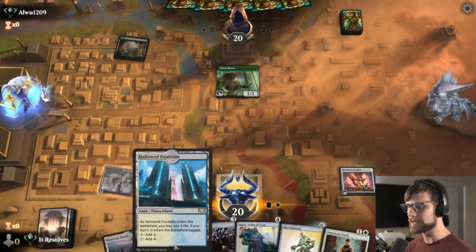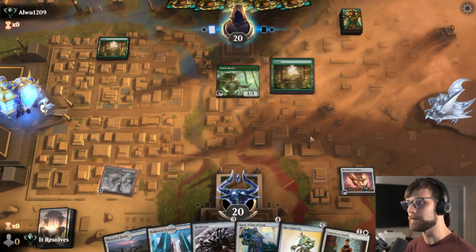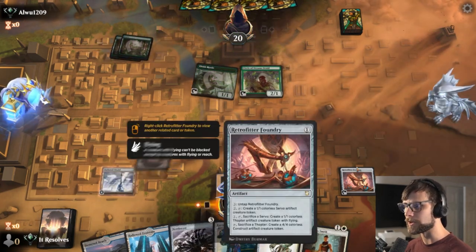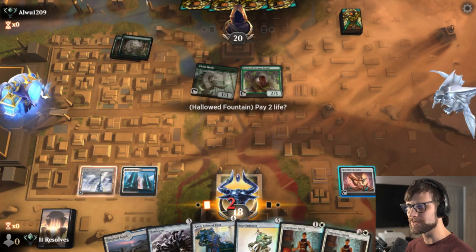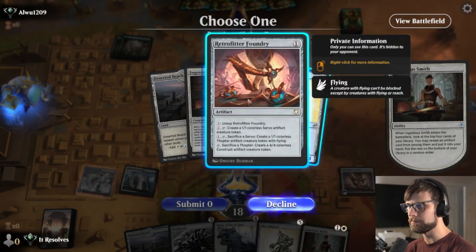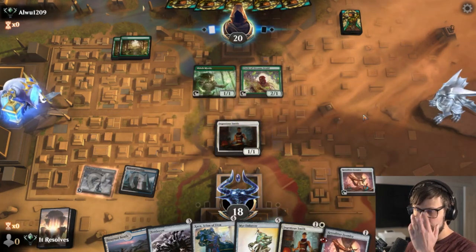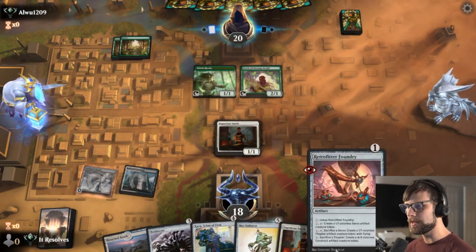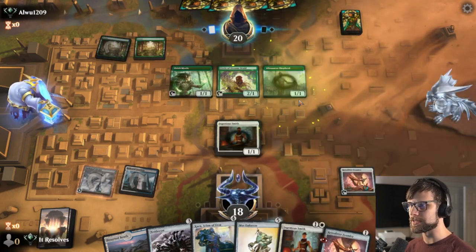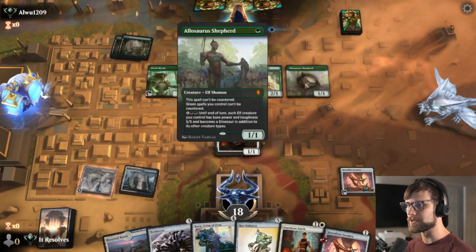That's actually a pretty reasonable draw — going to allow us to get a little bit further into the deck and hopefully draw something like an Ornithopter. It's probably just another Retrofitter, so keeping in mind if we play this it essentially cheapens up the Mirror Enforcer. While it isn't a free play, it does help us get to some of these other plays a lot quicker, but I am expecting we might just get run through by Elves here.